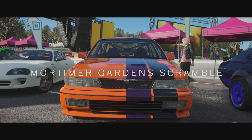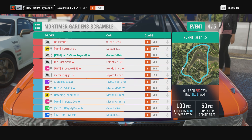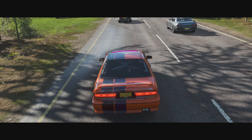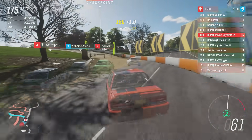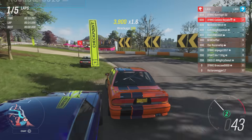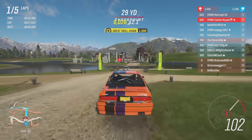We head back off-road — Mortimer Gardens Scramble will be the next circuit. I'm starting in the middle of the pack. This track actually probably won't be too terrible — there's some nasty dirt sections, but there's also quite a long straight for a car like the Galant to do well with. The Galant managing to work around the circuit — nearly missed that checkpoint, I turned in way too soon. And now there is a water splash for us to deal with down here.